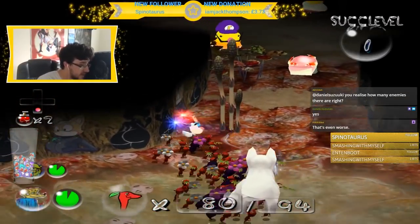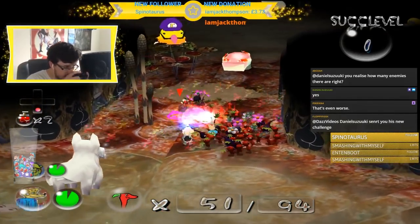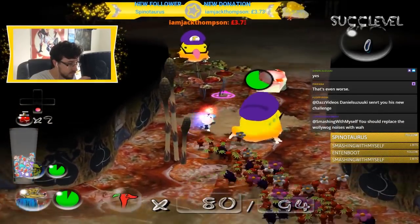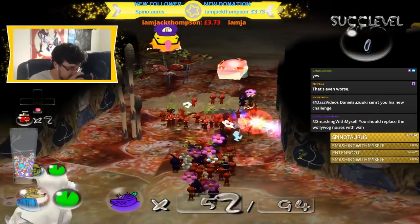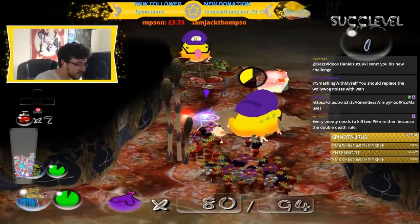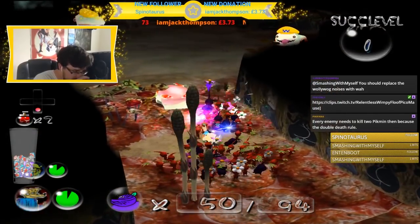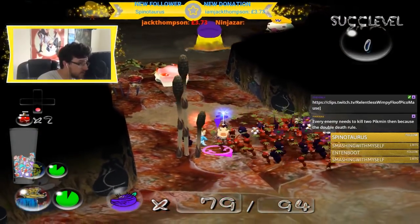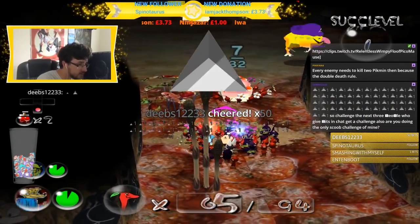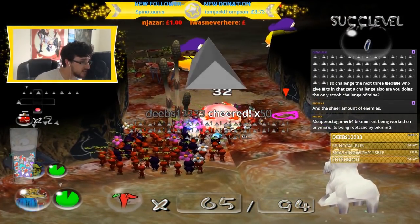I actually wanted to get the Wario frog but I guess we don't have to. If I put him on his backside, does it make it faster because he's got to turn around first? He's running away. Fine, we'll go for these ones. Move! Beautiful. Look at that classic luring.